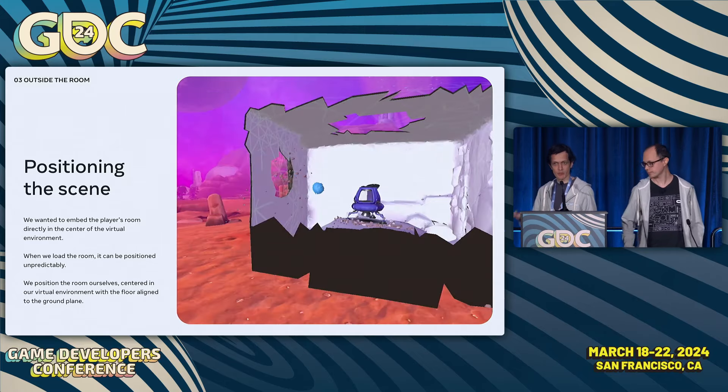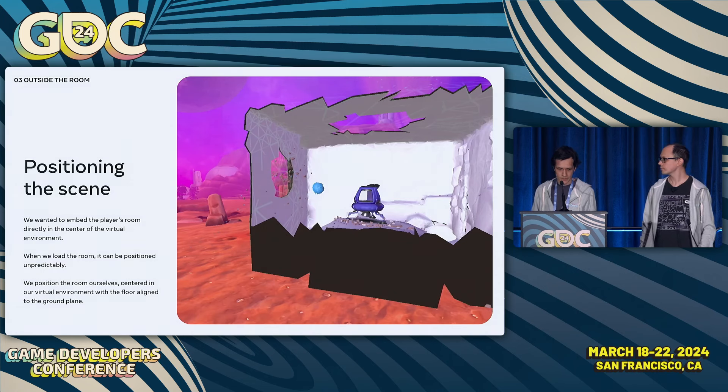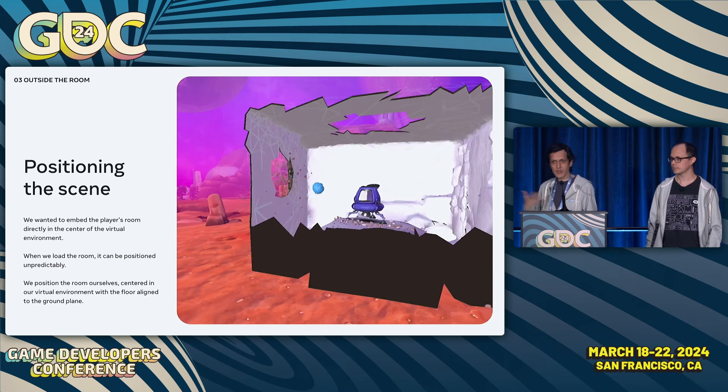One of the first problems we encountered during prototyping was that Puffians were getting stuck when trying to enter the room — bouncing off reserved mesh areas or getting underneath the floor and despawning. This was caused by the unpredictability of room placement: the scene API gives a mesh with a fairly arbitrary origin. The solution was to take the room and position it ourselves — determining the center of the room, placing that at the scene origin, and aligning the floor with the ground plane of the alien planet. After this, Puffians had no trouble jumping in, and there was no space for them to get stuck.